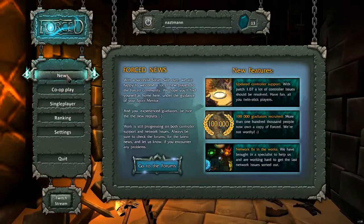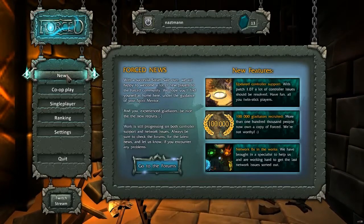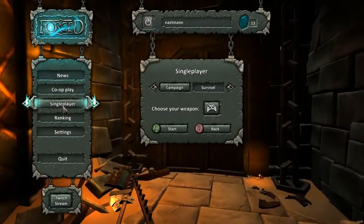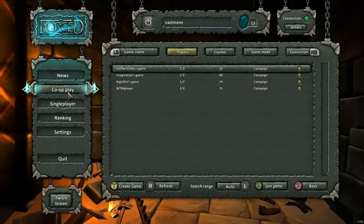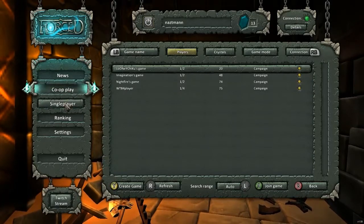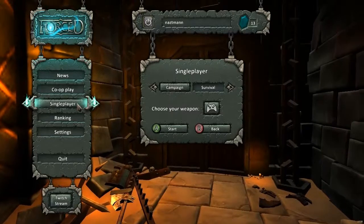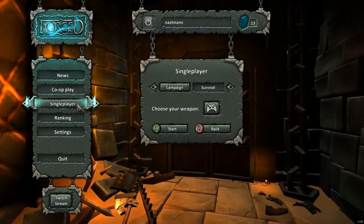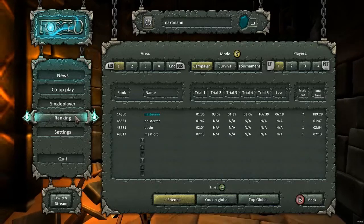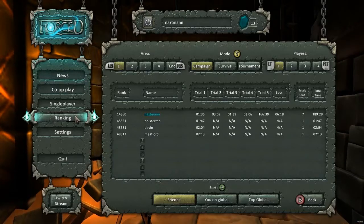Starting with the options menu: it has a news section, which was a bit surprising — maybe they plan on doing a bunch of updates. There's the ability to select co-op play or single player. For co-op, you start local and internet games from the same section, which was a little confusing at first. Single player has campaigns and a survival mode — probably just fighting waves of enemies as a challenge mode. The game is very leaderboard-friendly: you're timed on all levels and there are challenges to meet.